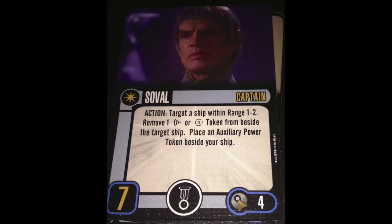Next, we have Soval. Action: target a ship within range 1 to 2, remove one scan or battle station token from beside the target ship, and place an auxiliary power token beside your ship. I'm fine taking an aux if I can also give them an aux when I remove their token. I want equal aux power — either we both get it, or nobody gets it. Simple fix for Soval; I would rather have both happen.